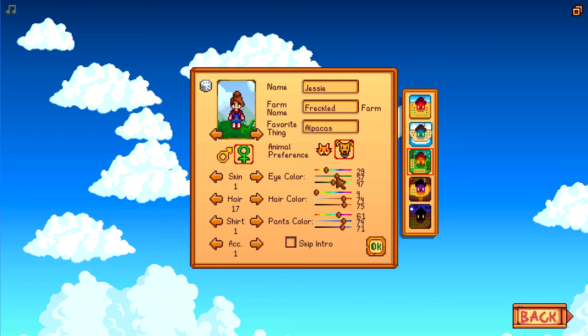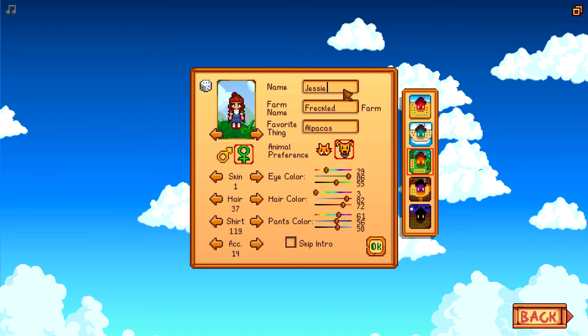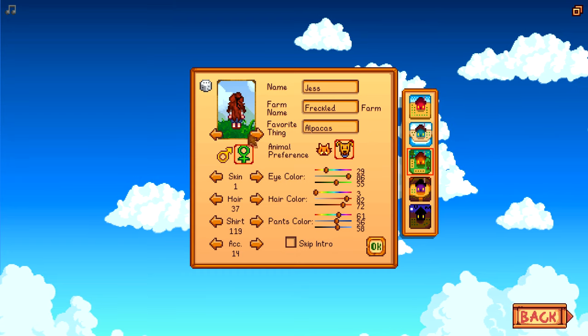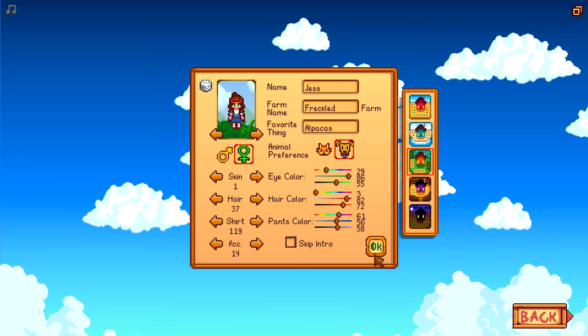Okay, this is our character. Everyone, meet Jess. I think I'm going to change it to Jess instead of Jesse. There we go. Oh, cute. She looks a little bit like a bell, especially with the hair tied back and everything. Just super cute.